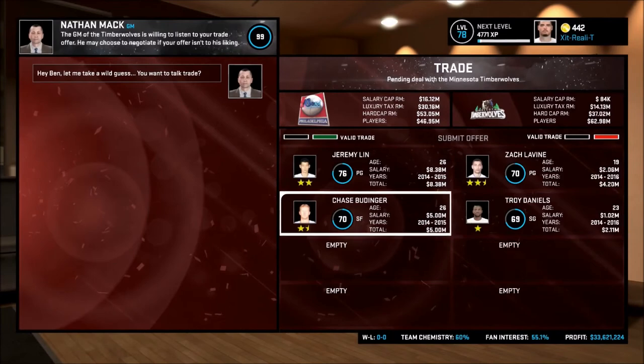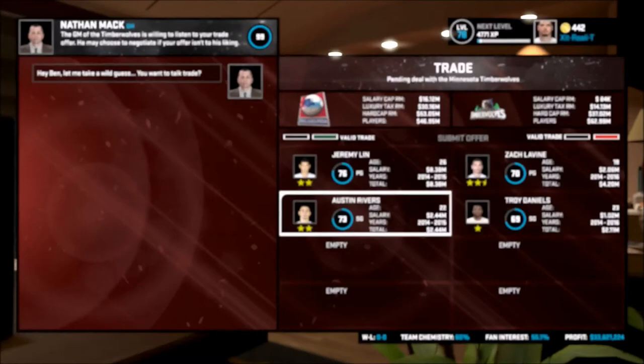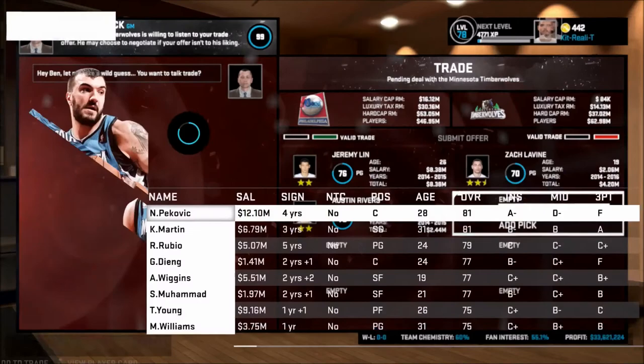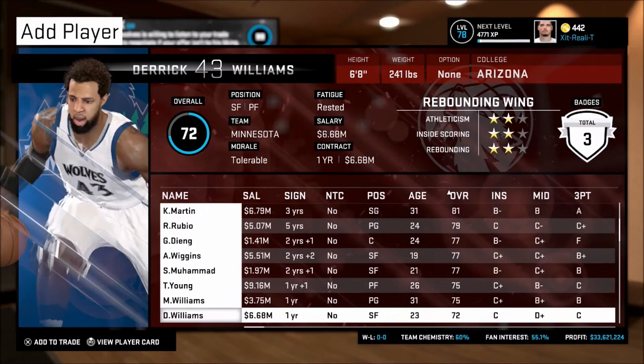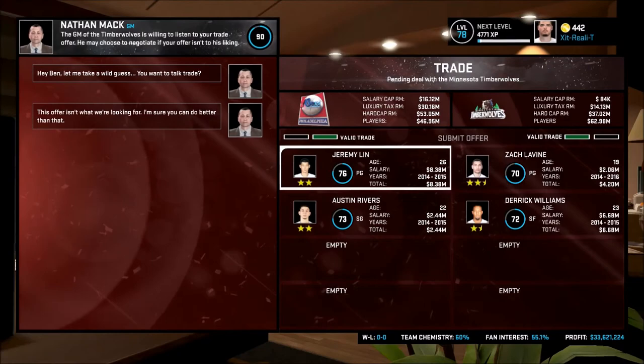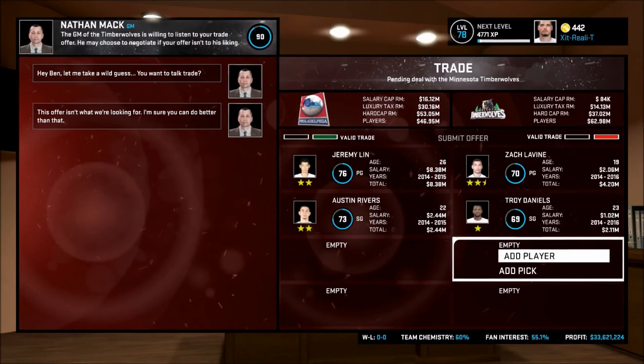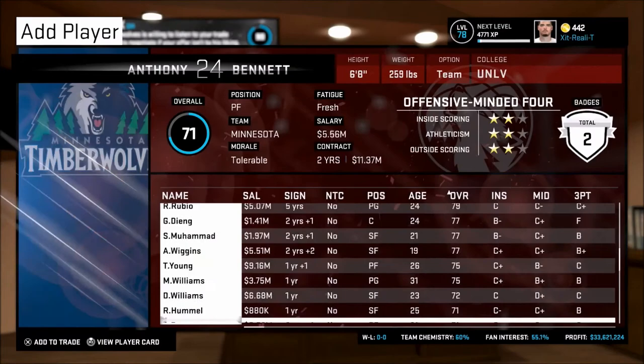We're going to tweak around as much as we can, see what players fit where, what kinds of salaries work with each other. I'm looking for pretty high contract players on their team that match ours. They're not really there yet — they don't want to give up Zach LaVine. This is kind of the blockbuster trade I'm hoping goes down, because Zach LaVine is going to be amazing for the team. Future starting shooting guard — I'm not going to force him in there yet, but hopefully he'll adapt to that role in a little bit.